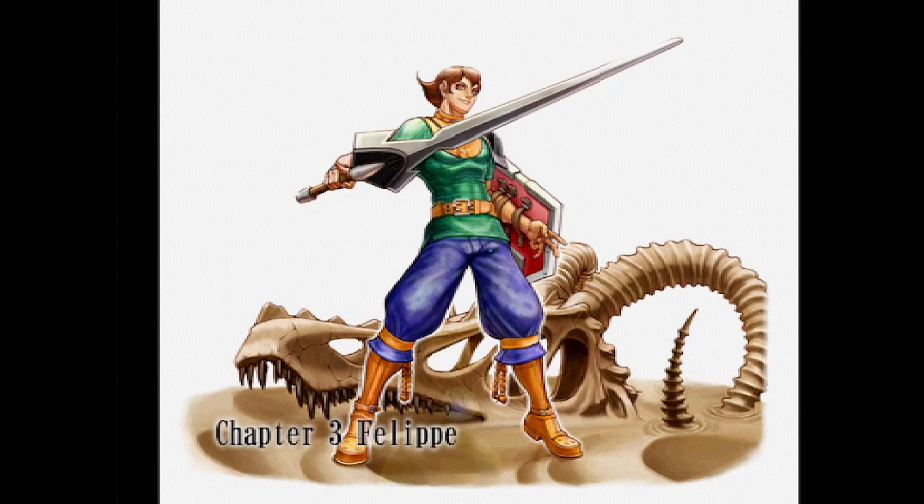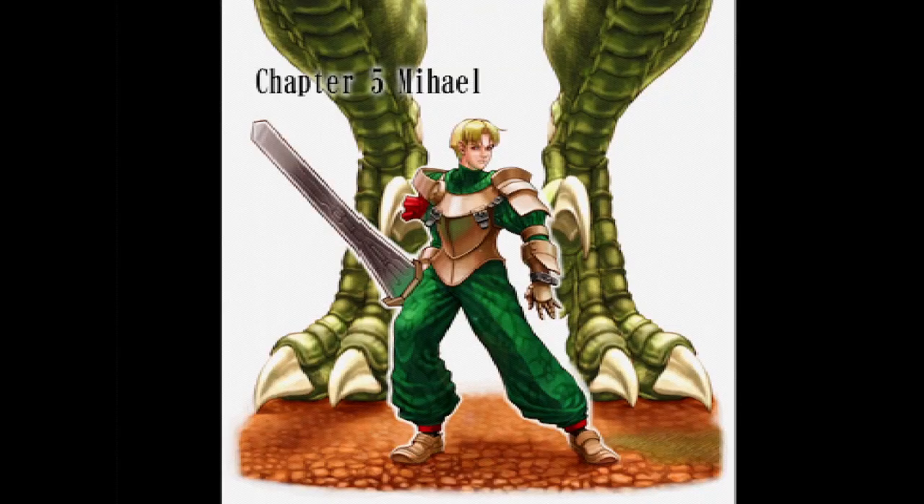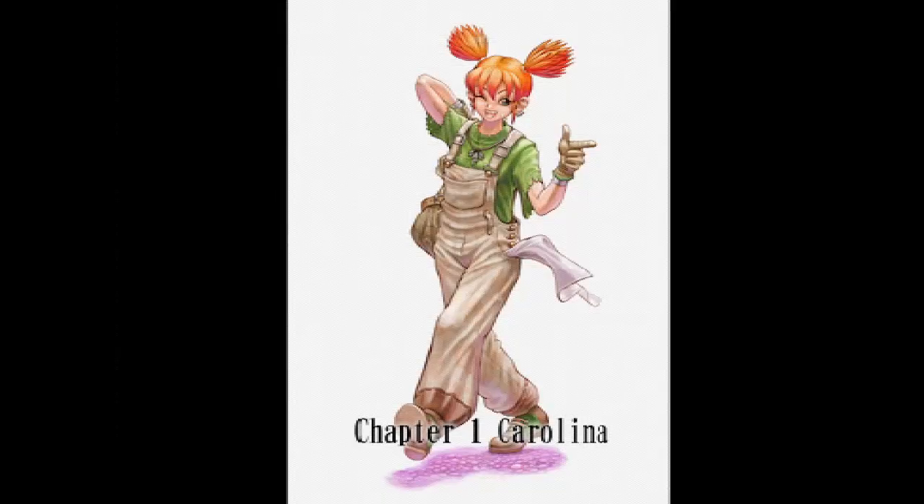Felipe — still my favorite out of all the routes. Anna? And Michael? I don't think the dragon was actually that big. Carolina, which I still feel like is the appropriate love interest for Clovis, but...